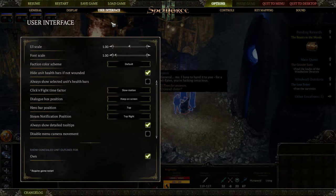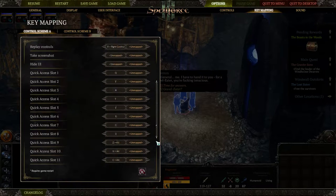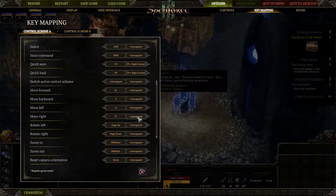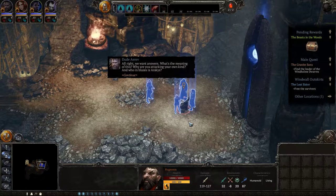Okay, user interface - real quickly, key maps. Do we have something like conversation options? I may have come on - one, two, three. Let's just see what's gonna happen here. Alright, we want answers - what's the meaning of this? Why are you attacking your own kind, and who in blazes is Aricus?